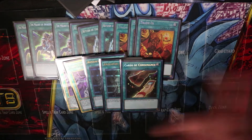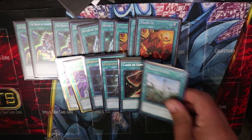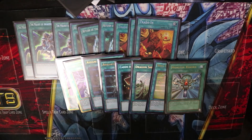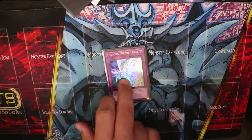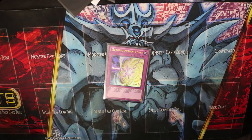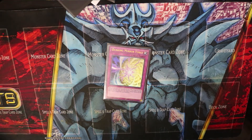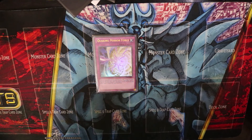We also run one Cards of Consonance — we do have a level one dragon tuner so it's easy to draw into. Dragon Shrine for that Dragon Spirit of White combo I mentioned. Soul Charge for more revival. Monster Reborn because it's back off the ban list — why not? And one Quaking Mirror Force. A lot of players don't see this coming because Blue-Eyes players typically don't run traps, so opponents assume your back row is bluffs. Then you hit them with Quaking Mirror Force and follow up with Chaos Max — their monsters are all face-down defense and you do double piercing damage. Beautiful.